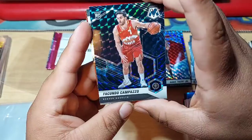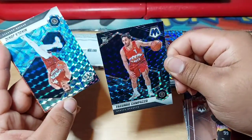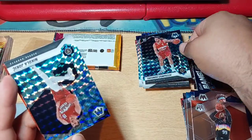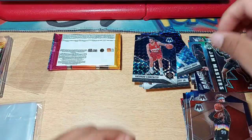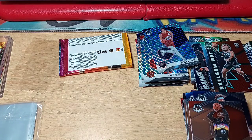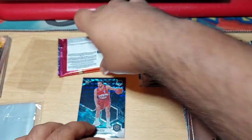Oh, did we get a Genesis? We got a Genesis! And it's a rookie, guys — but it's somebody that I don't know. Maybe it's not a good one — Facundo. We hit ourselves a Genesis! I don't know if you can see it better with the light — that's my first Genesis ever. Then we got Nikola and for the NBA Jams, Blake Griffin — that's an insert. Let's go ahead and sleeve up our Genesis, even though it's not a big name. There it is — our first Genesis.